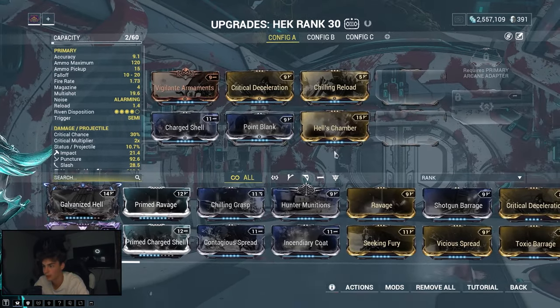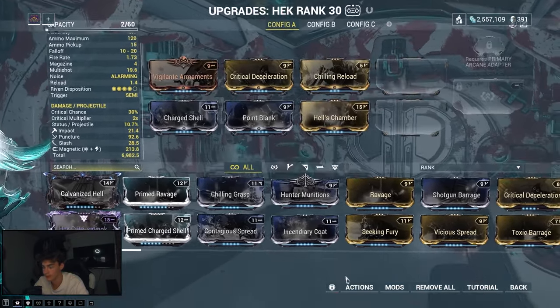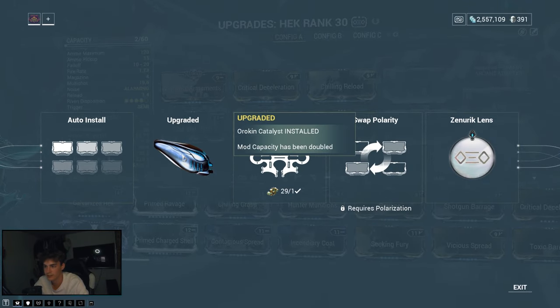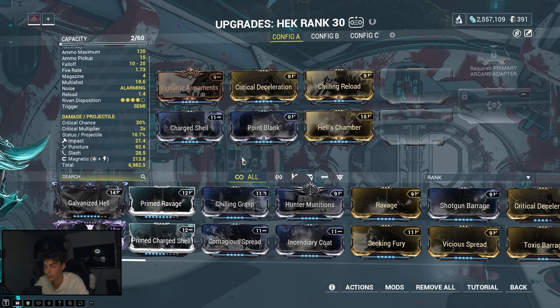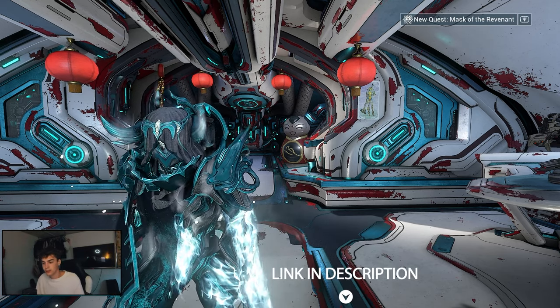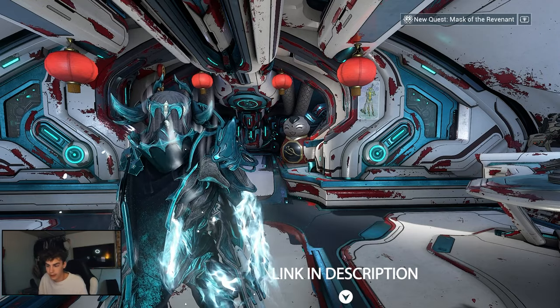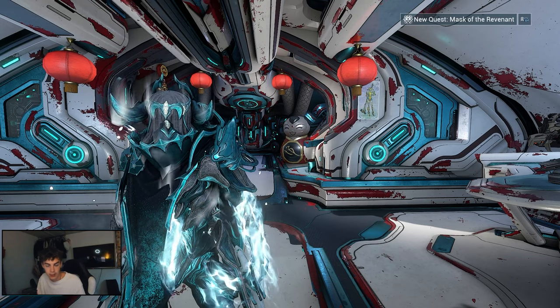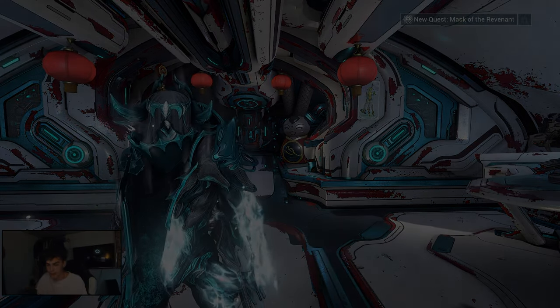This is a fairly simple build for the Strun — you could probably put it together in one day if you farmed for it. To max out the mods, you'll want an Orokin Catalyst to bring the capacity up to 60. That's the build to show you how easy it is to kill Alad V. Also, join the Discord linked in the description — we have a community there. Like the video, and see you next time!